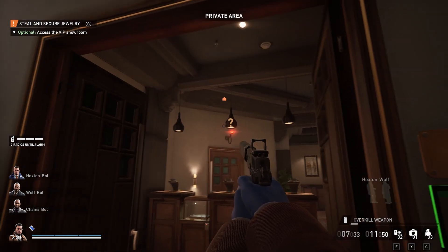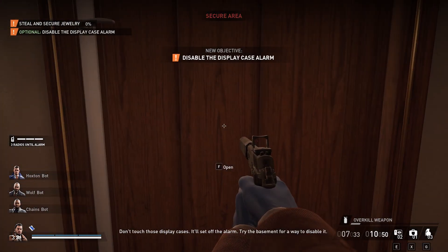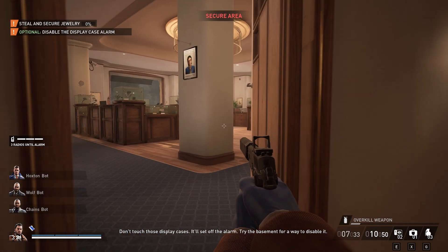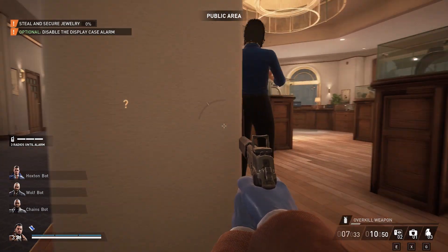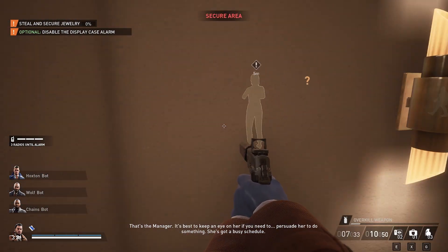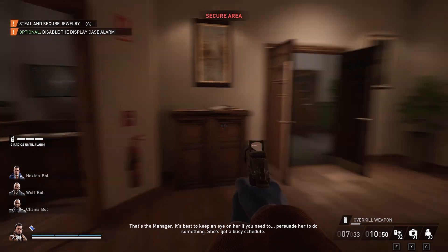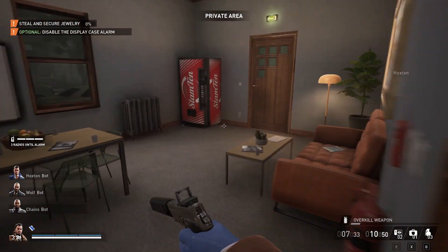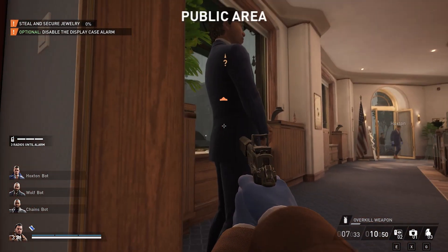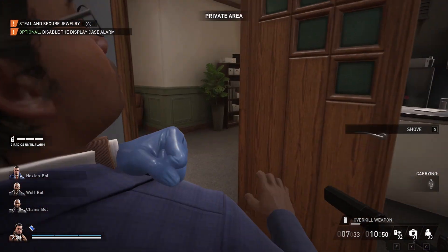If you're on higher difficulty, you won't be able to take out these cameras, but you just crouch under it. The manager is always next to this pillar right here, at least in my playthroughs. We're going to need to find a way to get her without alerting people. There's a guard over there — let's see if we can get him. Take care of this guy first.